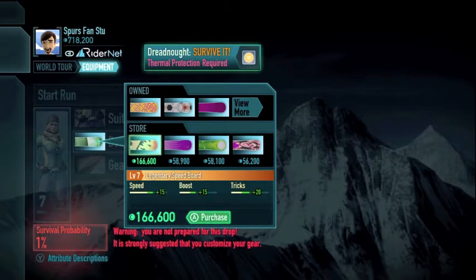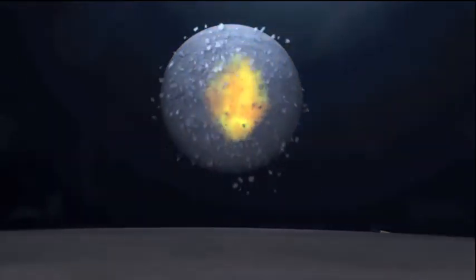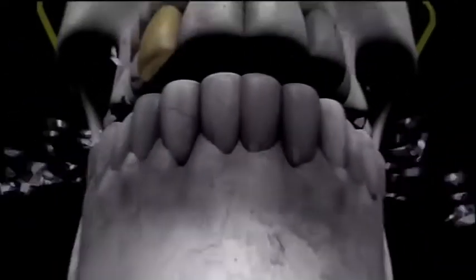So my Elise here, who I've decided to go with in this run because she has the wingsuit — I've already completed this with Moby who's the default character. I've gone back in now playing it as Elise, mostly because I've got her furthest in terms of stats. I've also got this sweet board which is far superior to my current one.